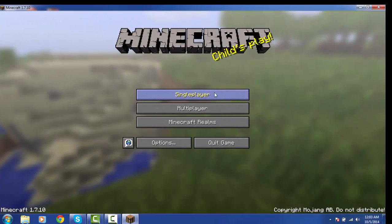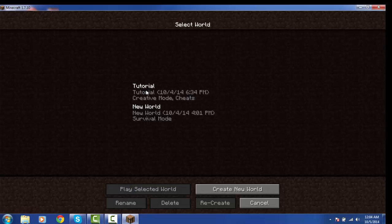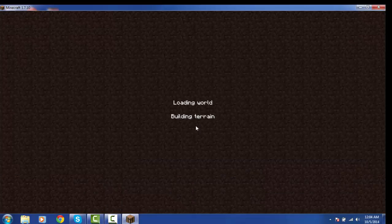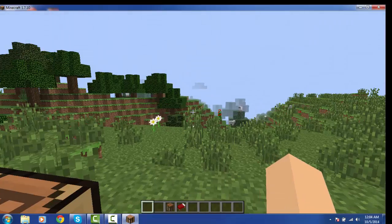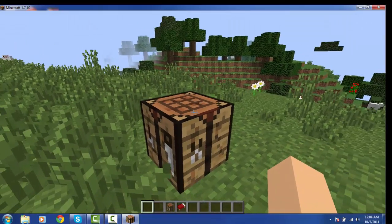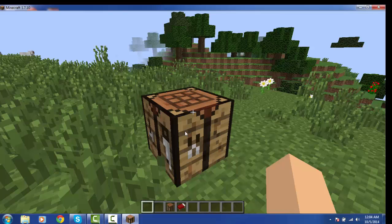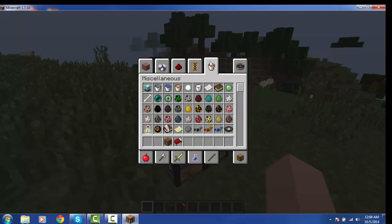First off, I have to go to my world first. Alright, so first you have to make a crafting table and you have to have some diamond. I'm going to show you how to make a sword first, so you need some diamond and just one stick.